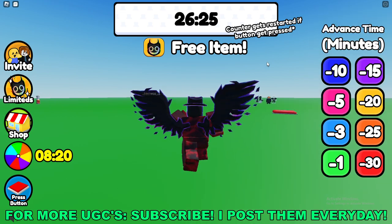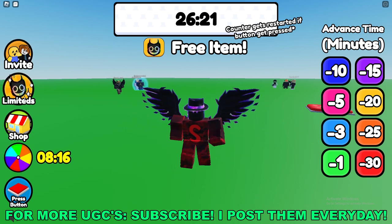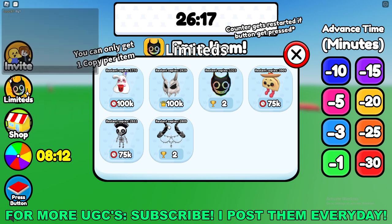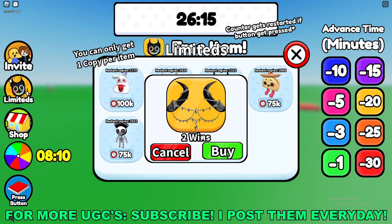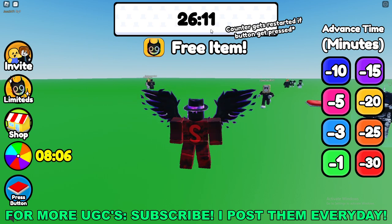Once you're here in game, to actually get this free limited UGC, go to the left side of your screen and click on the limited icon. Once you're in there, you'll see the very last one is the Abyss Horns, and it has two wins that you need to actually buy it.